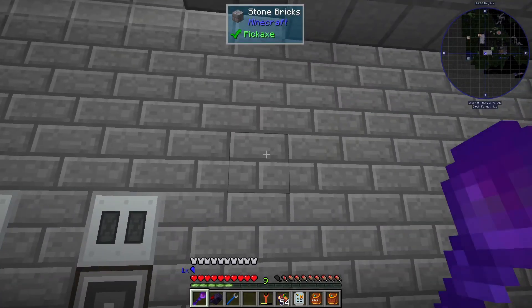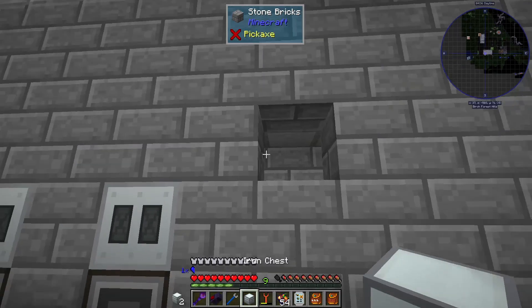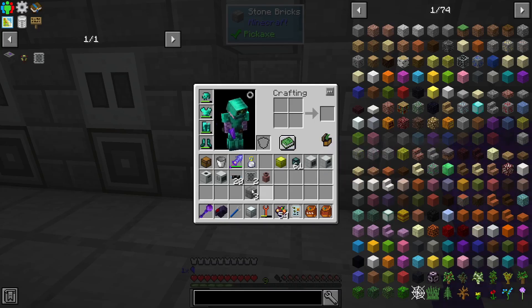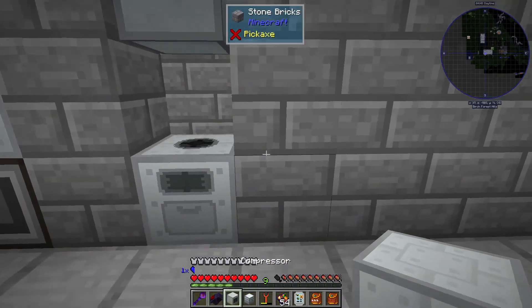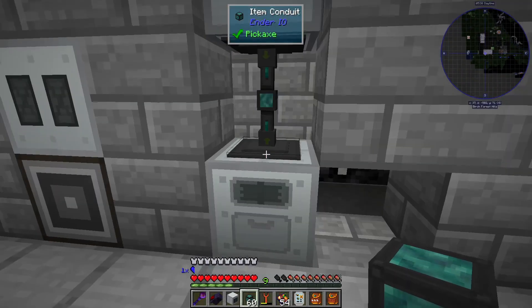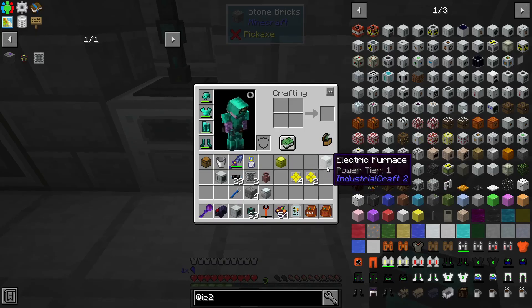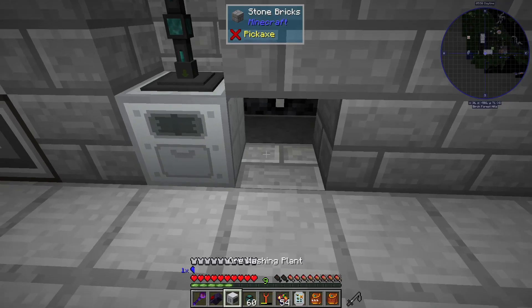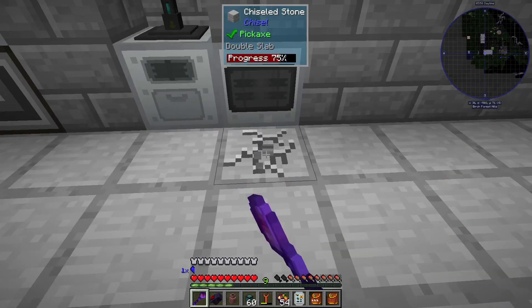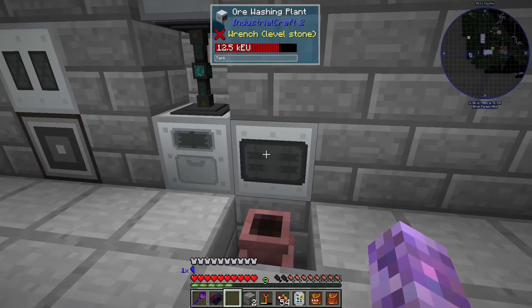I think we'll do the ore processing over here. Ore is going to come into the system — we'll start with an iron chest, put ore in, and it's going to come down into the first step in the chain, which is going to be the macerator. This only produces crushed ore. We'll have an item pipe extract always active, inserting into the ore washing plant.